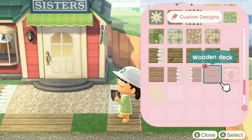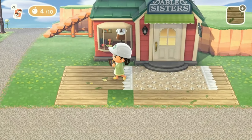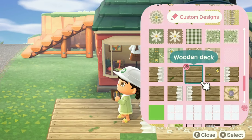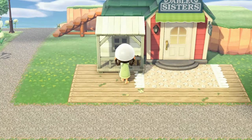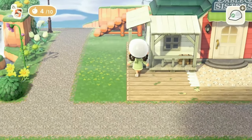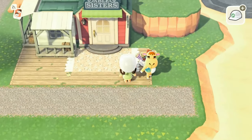In front of the Able Sisters I'm going to use a combination of this blanket with ruffles and wooden deck path. If you want a tutorial showing you how to make this wooden deck, I will post a link to that in the description below. And if you'd rather just use the one that I made, I will also put the creator code down in the description below.